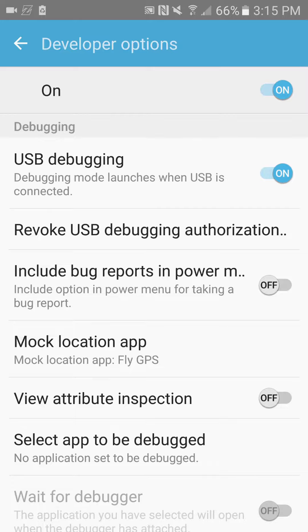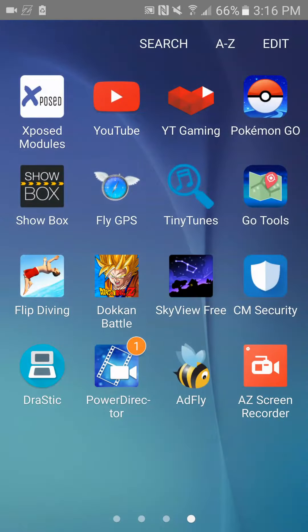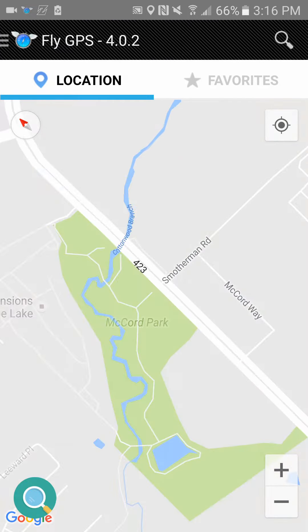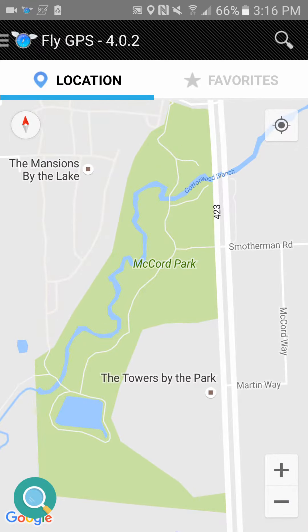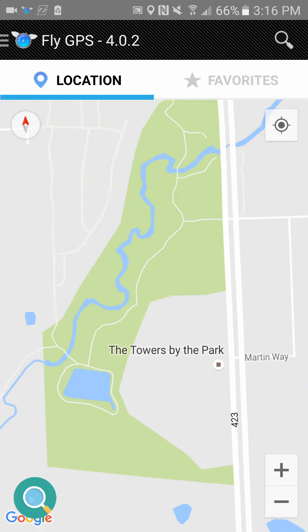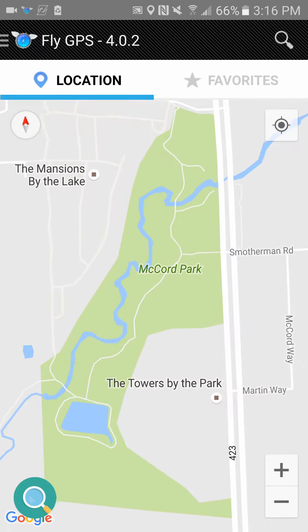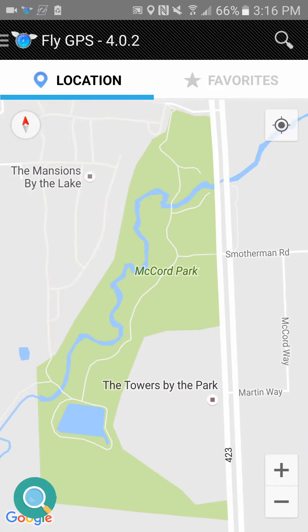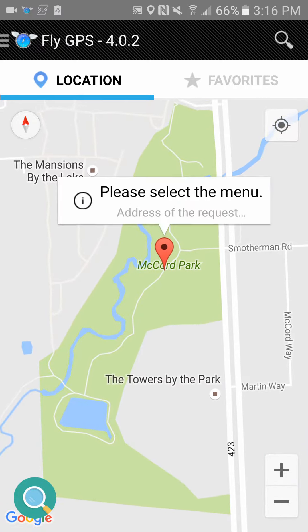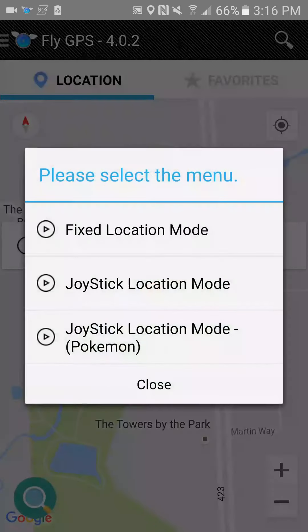After that's done, go ahead and exit out of that and open FlyGPS. Before you use this hack, you're going to want to type in some really populated location where there's a lot of Pokestops — like Times Square or some beach. I'm going to do this park across the street from my house. It's got quite a few Pokestops. Tap there, it'll come up with Please Select the Menu. Tap on that, then GPS Service Run, and go to the third option where it says Joystick Location Mode for Pokemon.